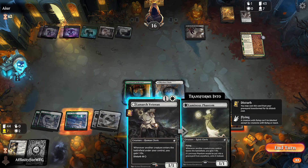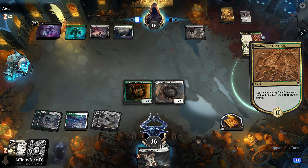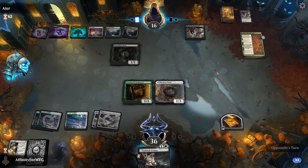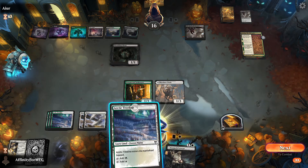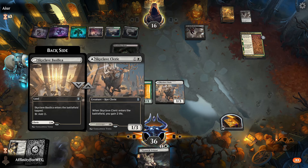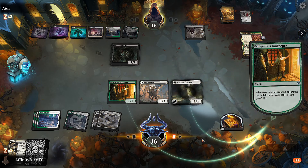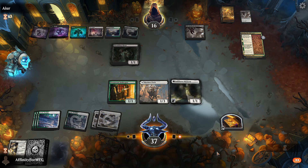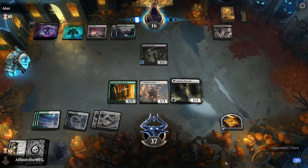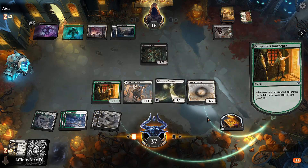I could sacrifice the Treasure for Cleric Class but it's not worth it — the back side isn't that useful. The opponent is basically playing board sweeper tribal. I guess we let them trade. We'll play a flyer, gain a life, and now we're just hoping for Angel of Destiny. That gains life — that's fine, that's perfect. We'll play that, gain a life, get a counter.